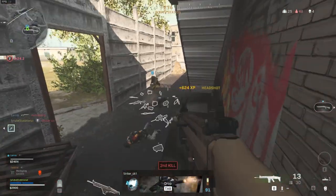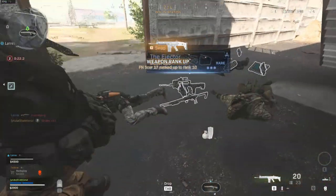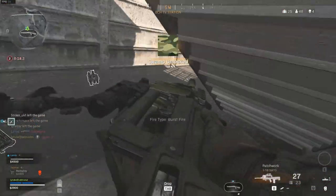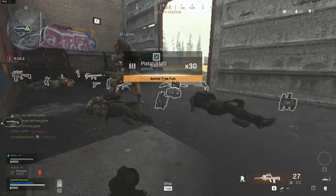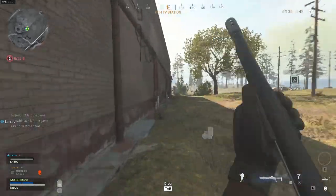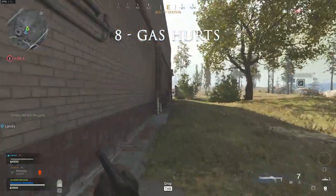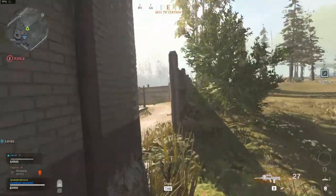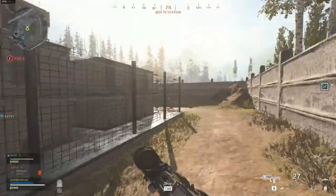A gas mask will help you survive from the gas. So when you are outside of the circle, even if it's by choice or not, you will stay alive for longer than without. You do not have to equip it manually — it will do it for you. So when you see it, just grab it. The gas is fast and it hurts compared to other BRs. Without a gas mask, you will die very fast outside of the circle, so keep that in mind.